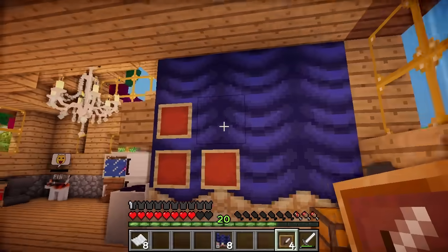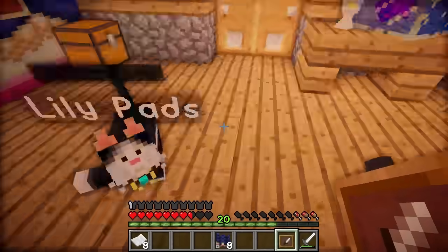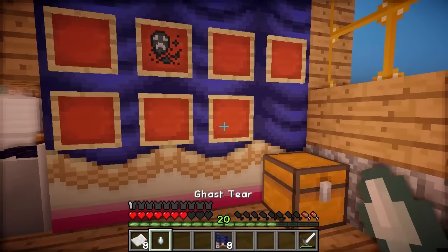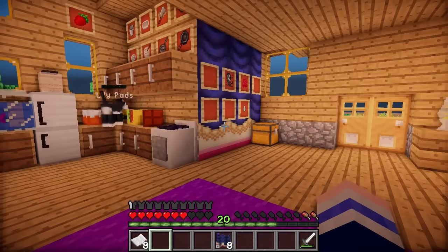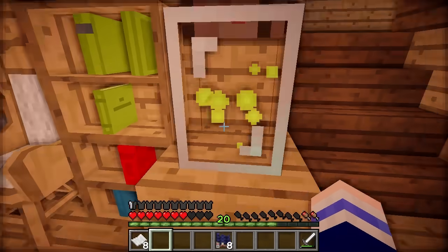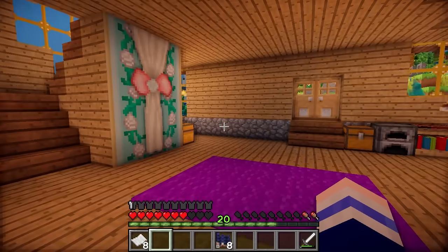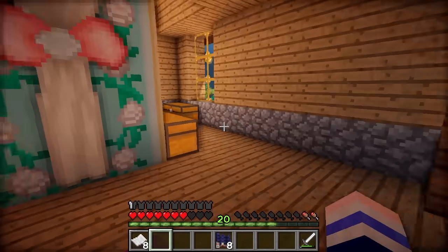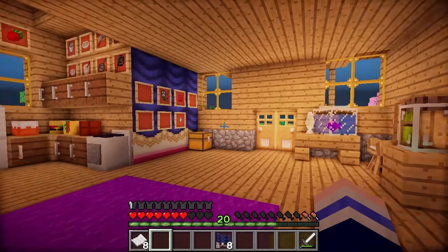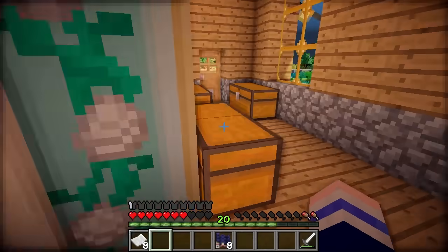Ow! This is gonna look cool if Leopard would stop hitting me! So I'm gonna put my ghastly soul and my ghast tear on here for now. We don't really have that much weird stuff to be honest. I put the firefly jar on here. I'm so sad that it doesn't make any light because it's actually way too dark in here now. This wall is really empty. I know what we need - fairy lights! Where are my fairy lights?